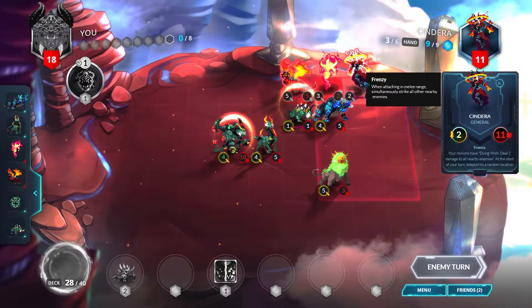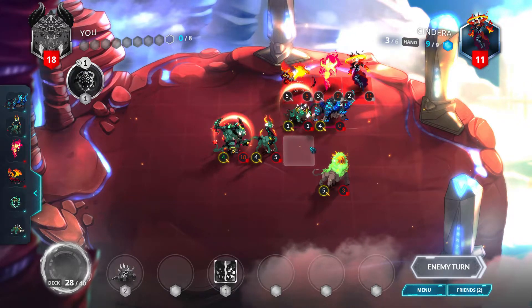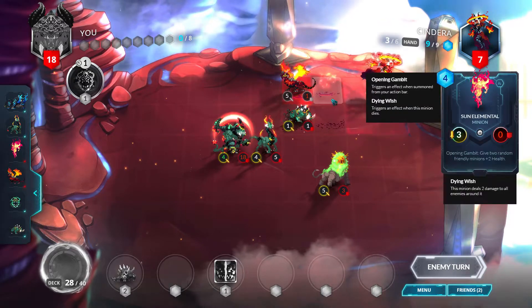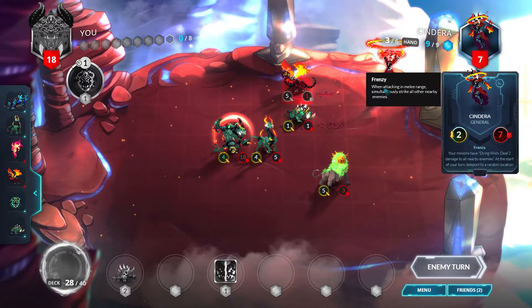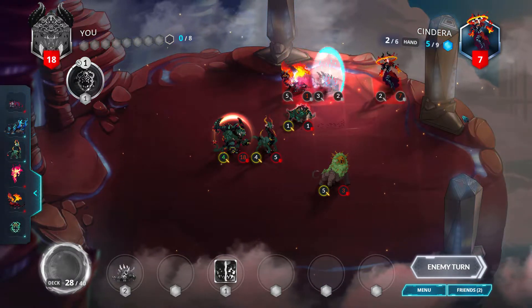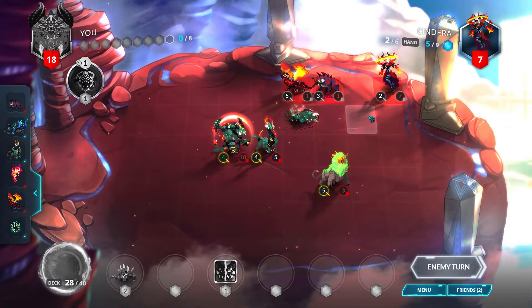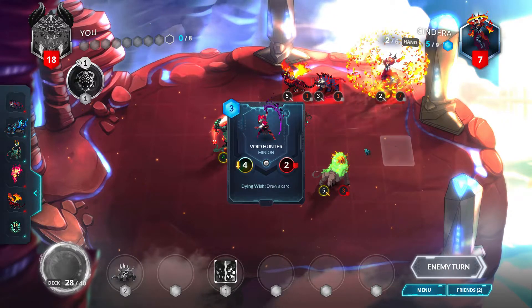Alright, Cindera is away from our general so we can't attack with our general. But the opponent attacked the Thunder Horn, which caused them to go down in health. Saber Spine Tiger to trade with the War Bubble — a normal player would have just gone for the Grove Lion, but it is what it is.